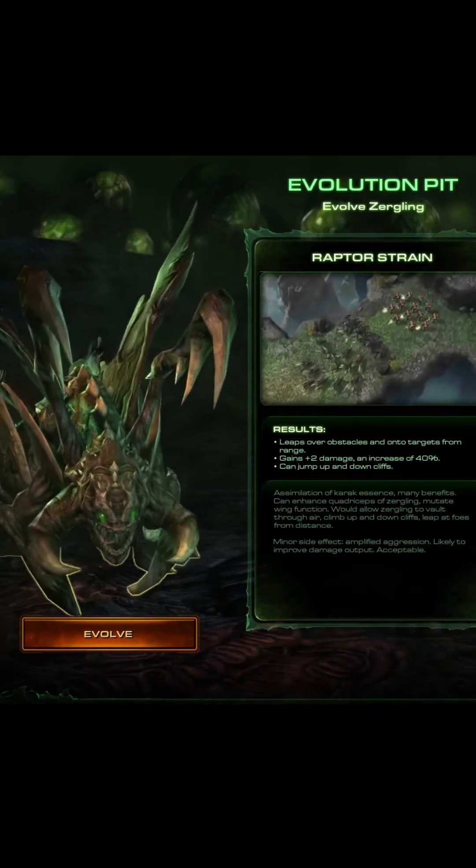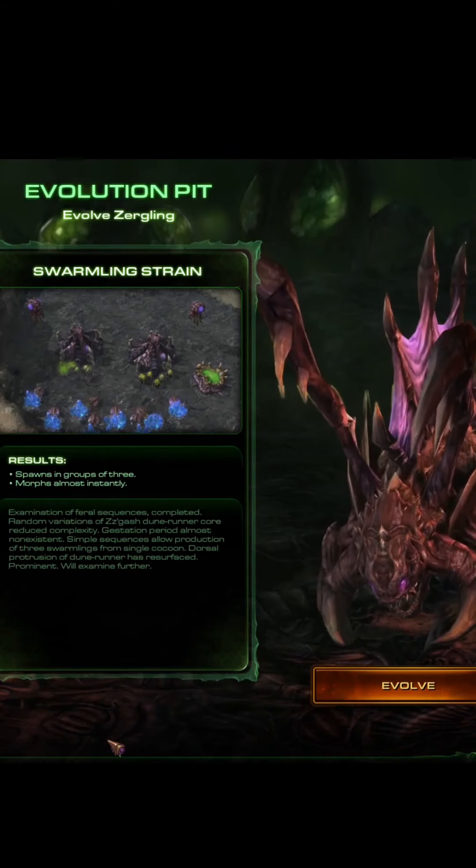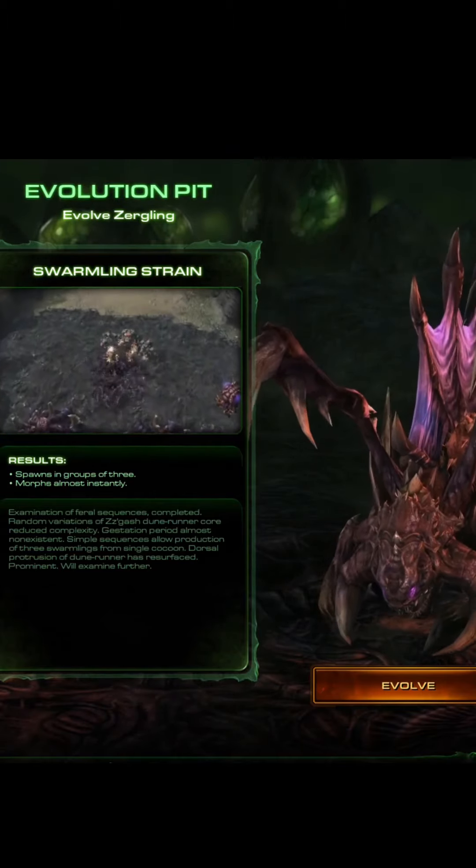The Raptor Strain leaps over obstacles and onto targets from range; it can also jump up and down cliffs. The Swarmling, as the name suggests, allows the creation of more Zergelings, increasing the spawn rate of Zergelings from 2 to 3 and spawning them straight away.